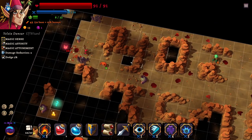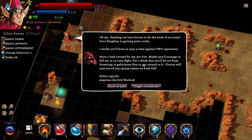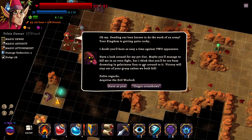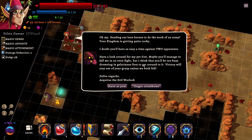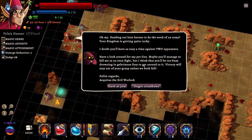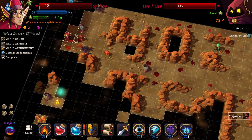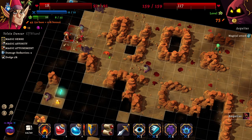We don't have to use anything. Is this another level 10? 'Sending out lone heroes to do the work of an army - your kingdom is getting quite cocky. I doubt you'll have as easy a time against two opponents. Have a look around for my pet goo - maybe you'll manage to kill me in an even fight, but I think you'll be too busy drowning in gelatinous fury.' They're just magical attacks. We can take one of their hits, which is good to know.